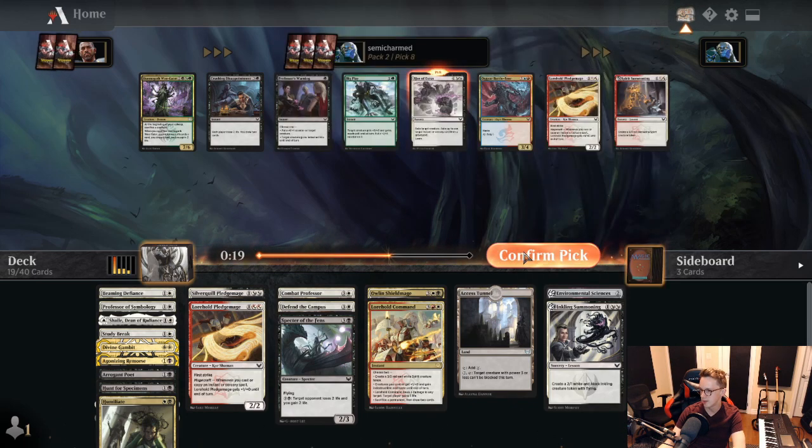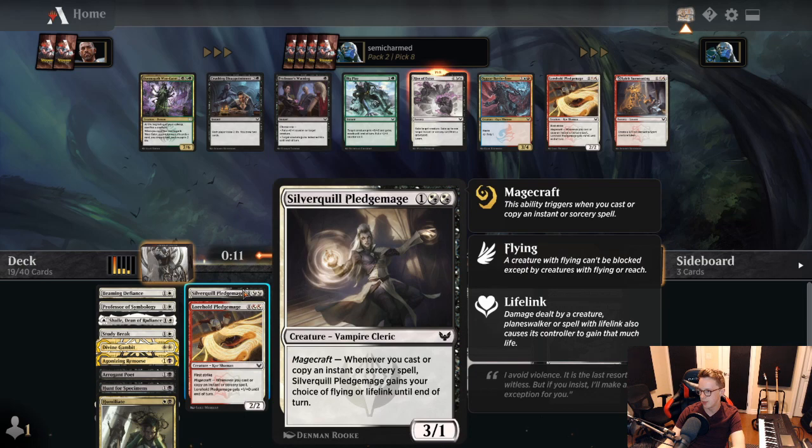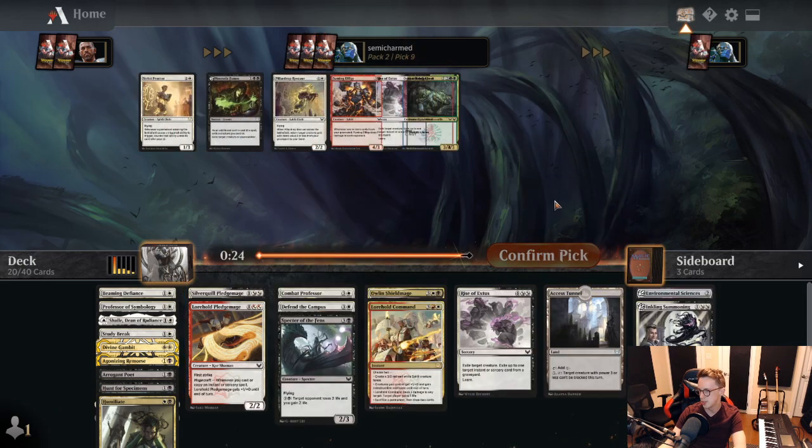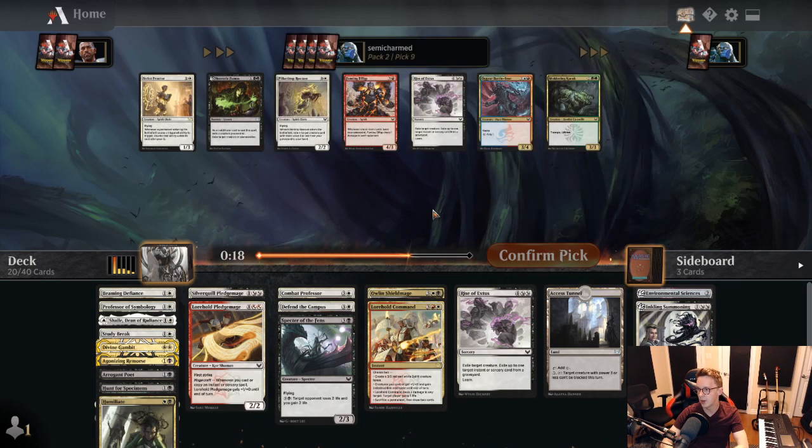We'll take Rise of Extus — learn being really good, and unconditional removal that exiles being really good. Wouldn't mind another Pledge Mage, but we'd much prefer the Silver Quill Pledge Mage if we had the choice. Another Rise comes back at pick 9 — pretty clearly nobody drafting white at this table. We're going to choose cards we need for the deck. Do we want Strict Proctor over Rise? The bots think we do. I think we want Rise.